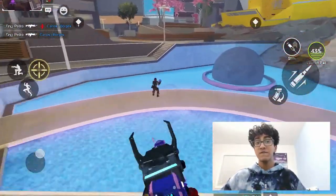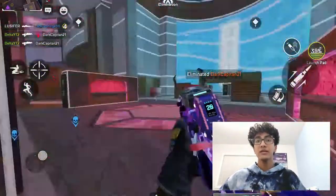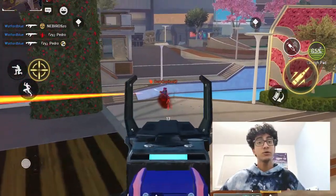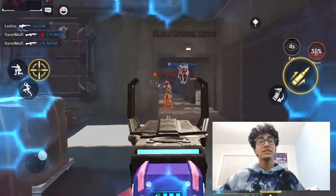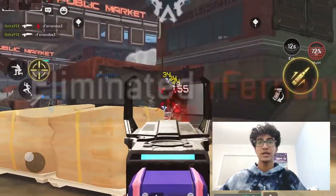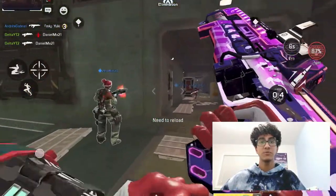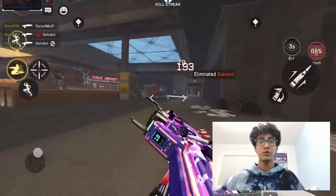The runner-up position goes to the Flatline. The single fire option is a force to be reckoned with. It has high vertical recoil but barely any horizontal recoil, and along with its high damage, it can be really good at longer ranges. But with its high damage and full auto capabilities, this gun truly shines at mid-range. However, even with the higher damage, the Flatline falls short of the number one spot because of its slower rate of fire and more difficult recoil.